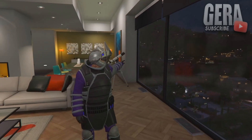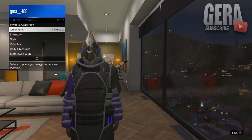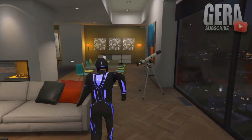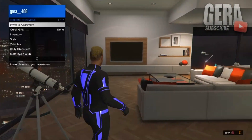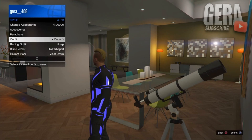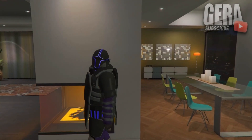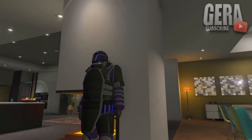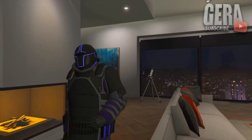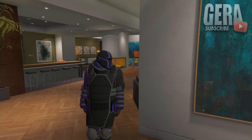For this final glitch it's basically the same method, but this time I'll be showing you how to transfer the Deadline glow-in-the-dark helmets onto the juggernaut outfit. Put on the Deadline outfit you want — I suggest one that matches, so I'm using this purple one to match my purple juggernaut outfit. Once you get the telescope to glitch out, simply equip your juggernaut outfit, back out, walk away, and the helmet will transfer onto it. Make sure you give these glitches a try before they get patched, because you can create some really dope outfits.